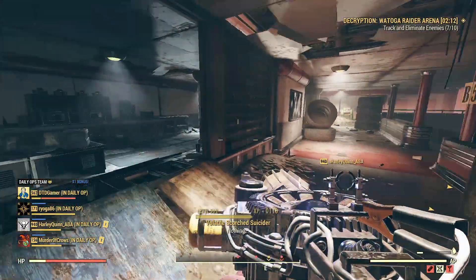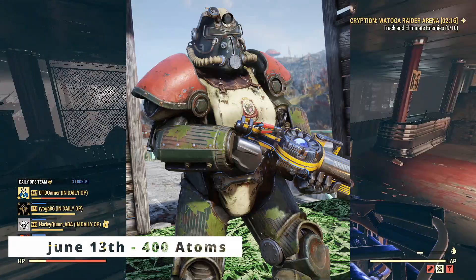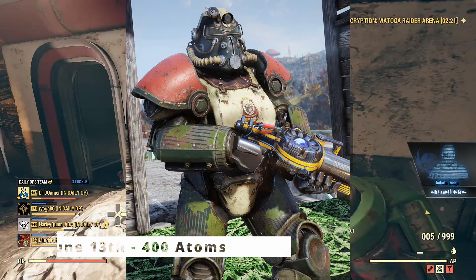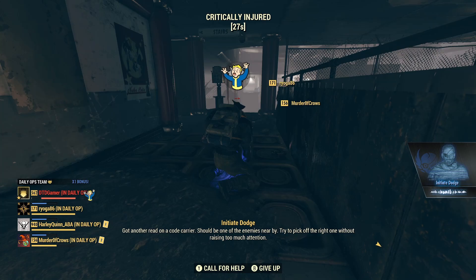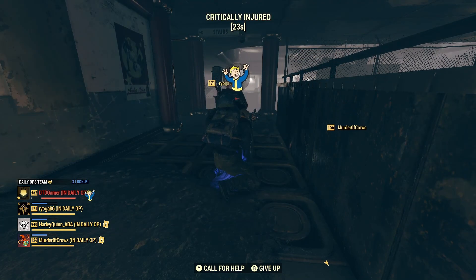It seems to be a running theme where we get a power armor on the last day. On June 13th we're getting the West Virginia Power Armor Paint Set for a big discount — 60% off, available for 400 atoms. I really like the colors on this one, it looks pretty cool, definitely something I'd consider if I used power armor, but sadly I don't.